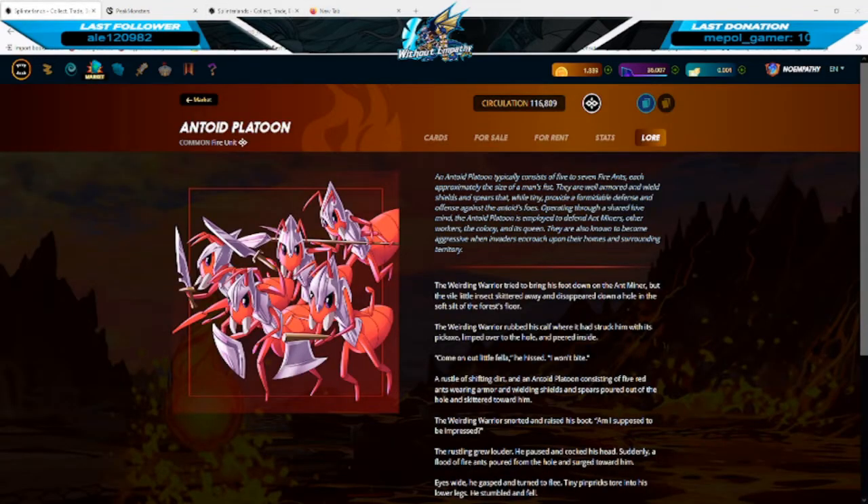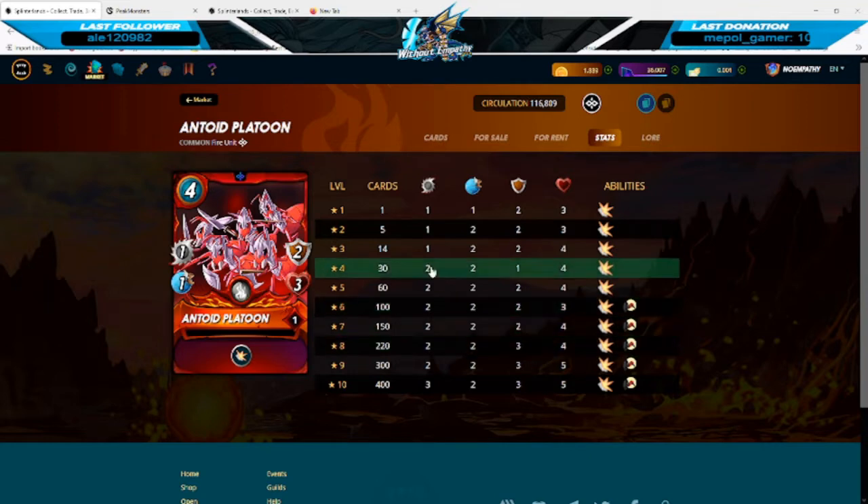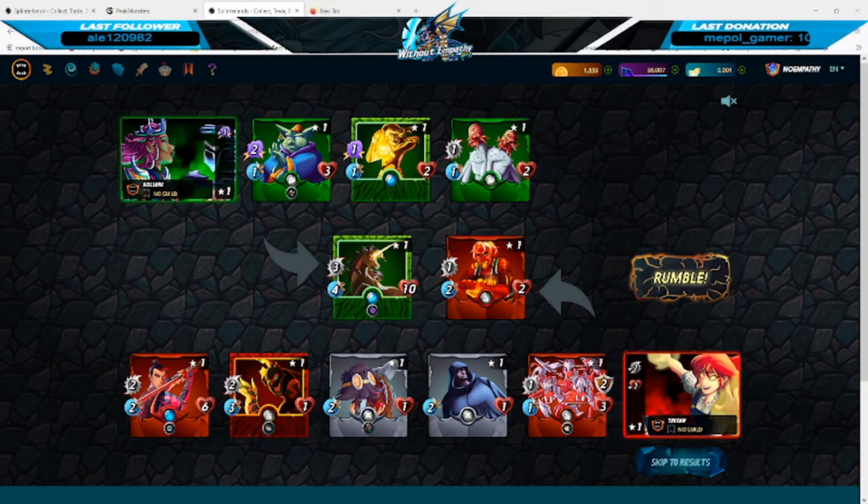Up next is the Antoid Platoon. This card would also be good in the Little League rule set, low mana cost battles, and against melee decks due to his shield ability and low mana cost. In the later leagues he'll gain Scavenge as well, which means he'll gain health once other cards die on the battlefield. This makes it a pretty powerful card, and I think it's a little more usable overall than the Venari Heatsmith.